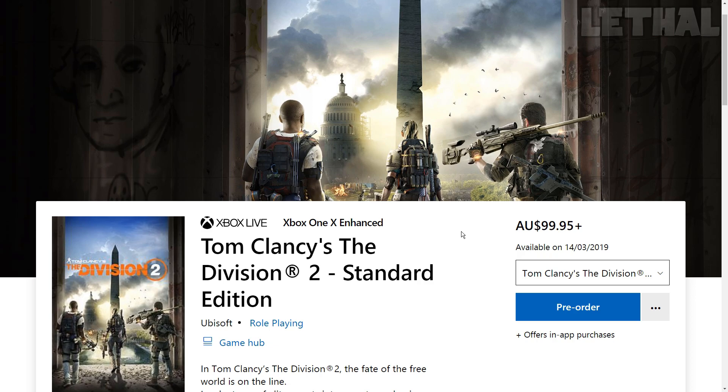Today we have some exciting Division 2 news. There is a leak going on right now from a Microsoft Australian website, pretty much showing Division 2 rewards you get for pre-ordering the game and also buying different bundles — the Standard Edition, the Gold Edition, and the Ultimate Edition. There's some description telling you what you can get, like weapons and outfits. I will have a link to the website in the description below so you guys can check it out. I do think this was posted by mistake — I'm not really sure if we're supposed to get this information right now.